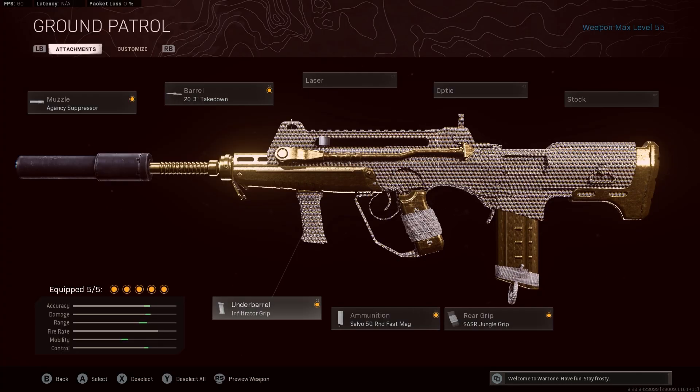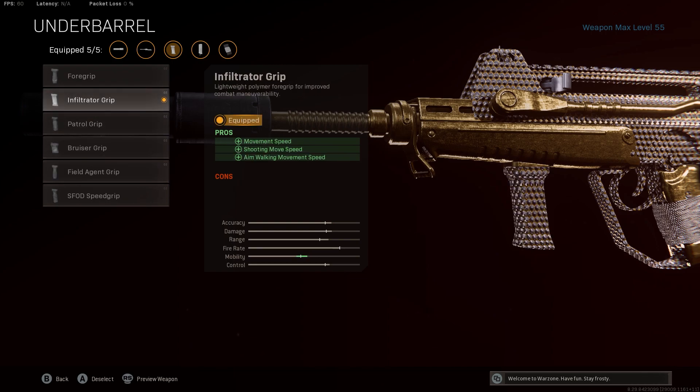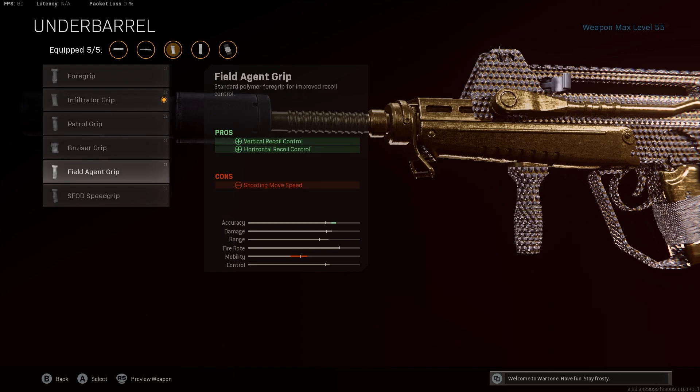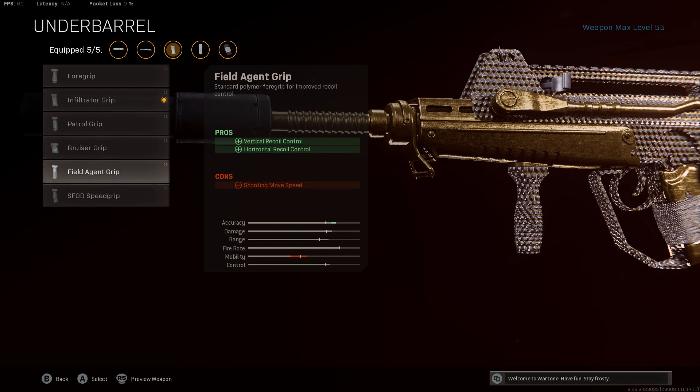This gun has a pretty good amount of recoil, but if you manage to control it, you can kill them with just a few shots. So instead of the Field Agent Grip, which I would rock on any gun for recoil control, I'm rockin' the Infiltrator Grip because I can't really tell any difference. I've tried them both — this gives you more mobility, whereas the Field Agent Grip is basically just slowing you down and not helping with recoil. From what I know, I'm not totally sure, but it really feels like it.